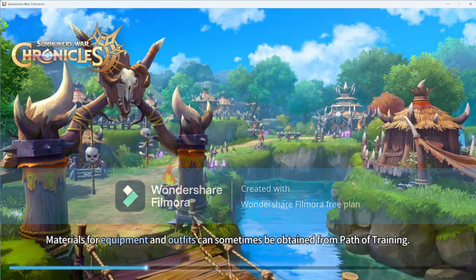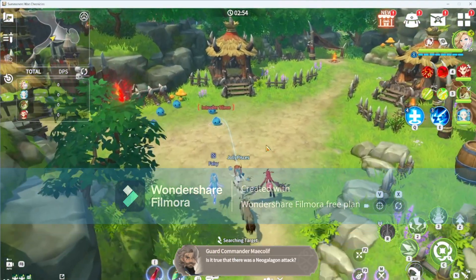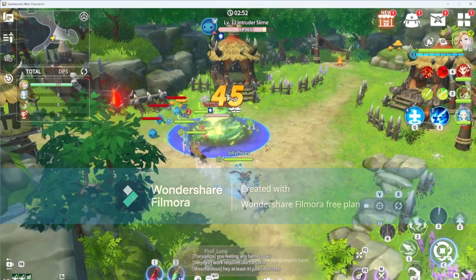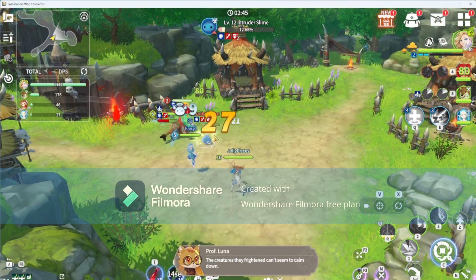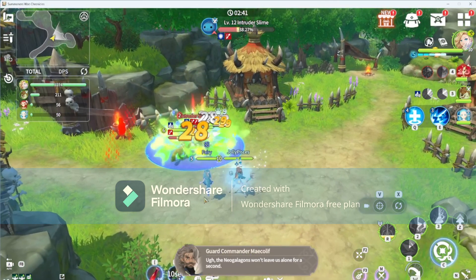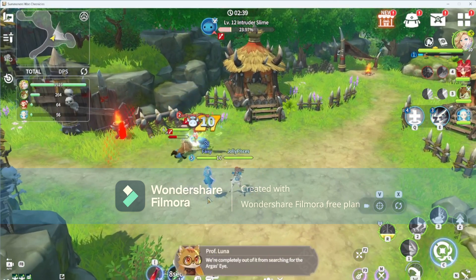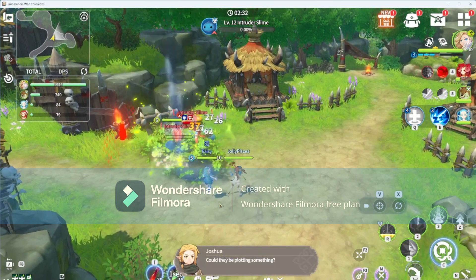In training and dungeons there is an automatic battle system. During regular gameplay in story mode, however, you cannot use automatic — you have to do it manually.